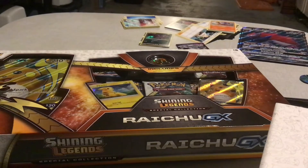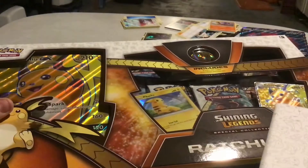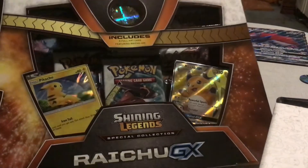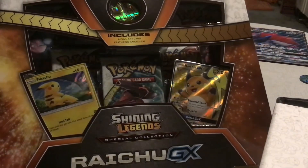Hey guys, I'm Law Gaming, and today we are opening the Shining Legends Raichu GX box. It comes with a Raichu giant card, the Raichu GX, a Raichu coin, a Pikachu, and then 5 Shining Legends booster packs.